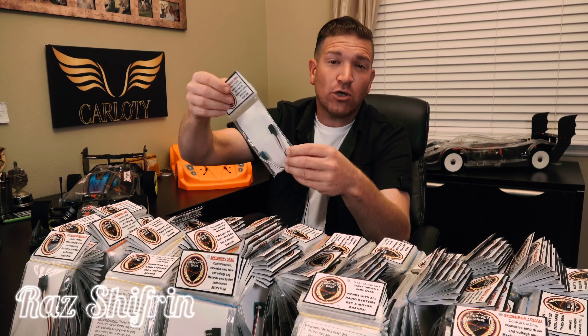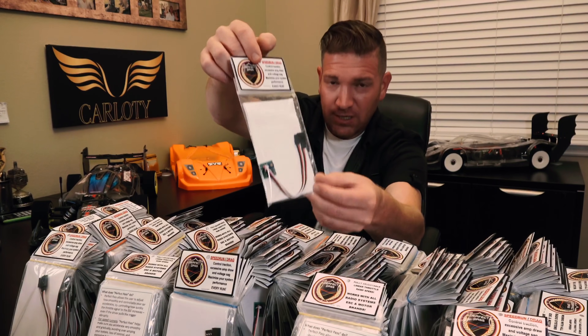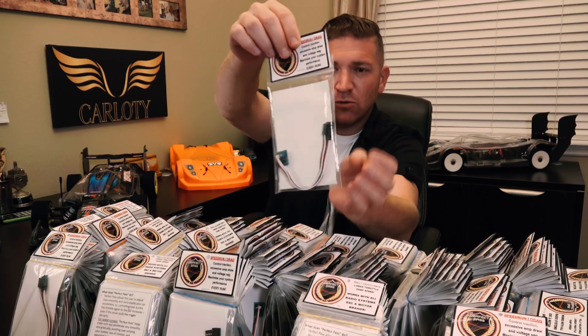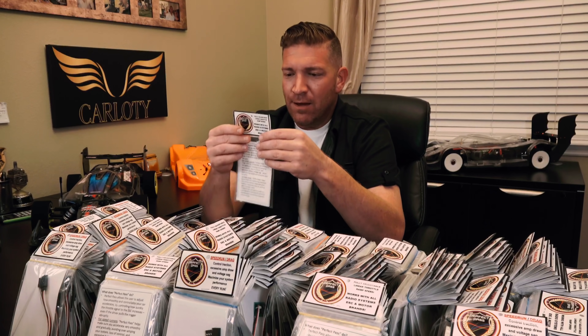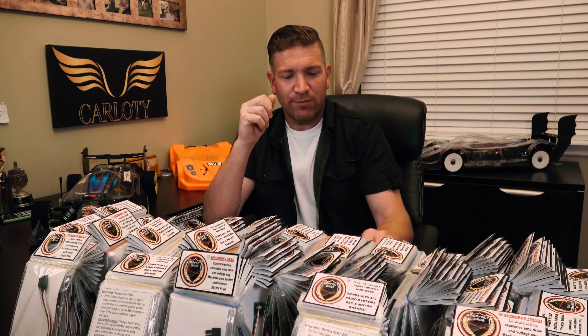World's first RC designated launch control and throttle control module. This is how Perfect Pass looks like. It pretty much connects between your ESC and your receiver, and there's a little pot — a little dial — that you can tweak from 0 to 100, controlling how fast and how aggressive you want your throttle response to be.